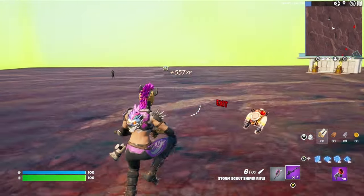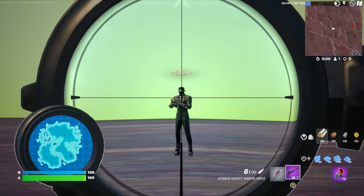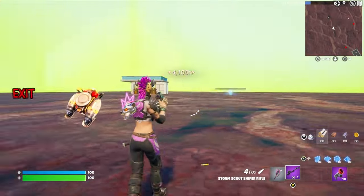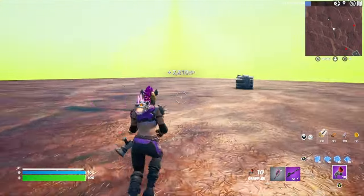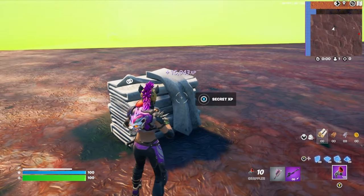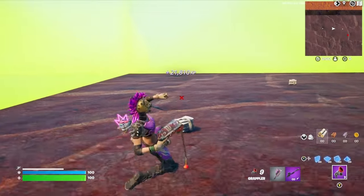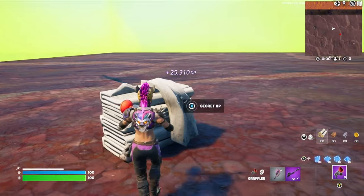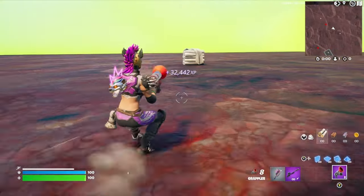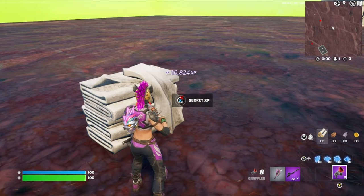That'll bring us to this area. If you look off in the distance, you'll see two I.O. guards — go ahead and line it up and snipe their little faces off. Now we're going to turn around and come over here. There's a secret XP button, go ahead and press it. Now come over to this one — there's another secret XP button. Come over to this pile over here and there's one more secret XP button.